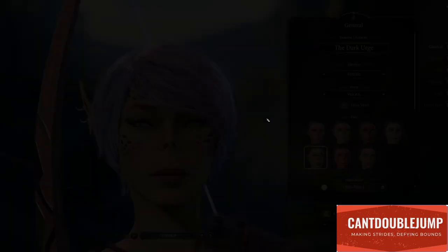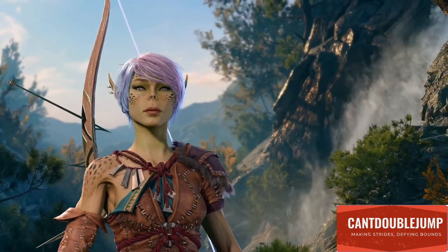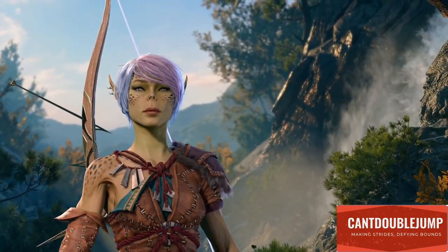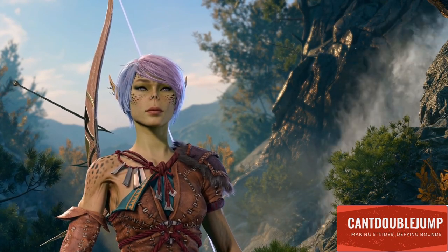It's not ideal until they actually give us a photo mode properly, but as you'll see, if you press F10 again you can get rid of the UI. From there you can get different views — pulls out, pulls in, full face, full body, half body. It is the best you can do right now.